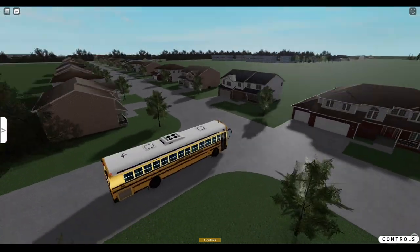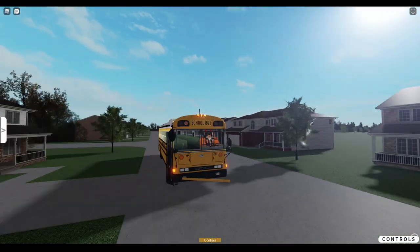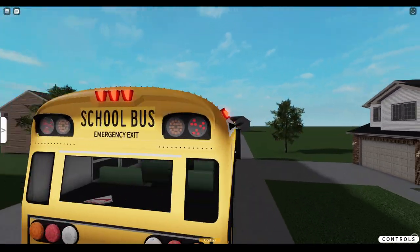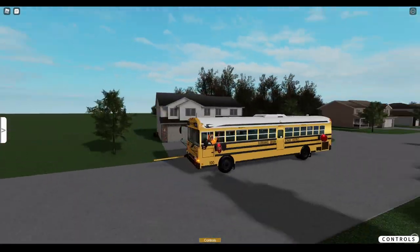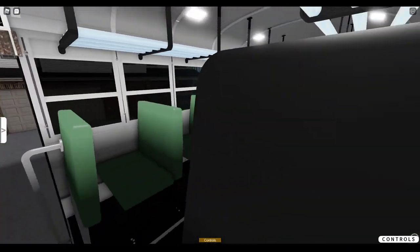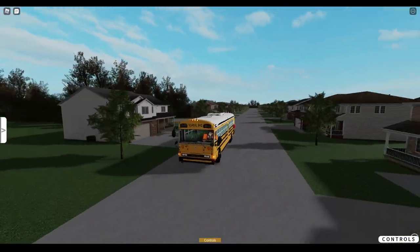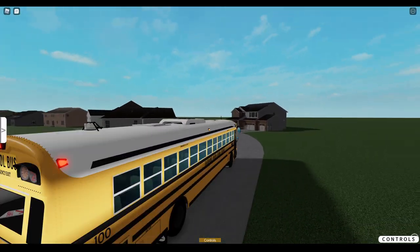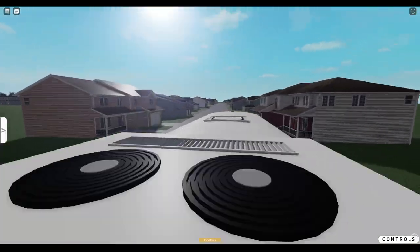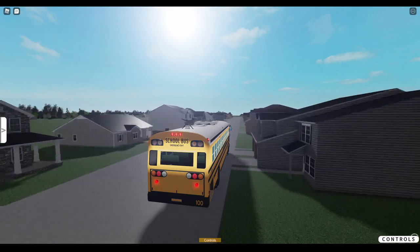We'll do an AM route - I don't know what school yet. I do love the lights on this bus. This bus looks very nice. To go on the inside, you have to press Y, and then to go back outside you have to double tap Y again, which does kind of suck but that's how those buses are built. We've got the AC right there, however it's not showing it on the inside. Gonna make another stop here.